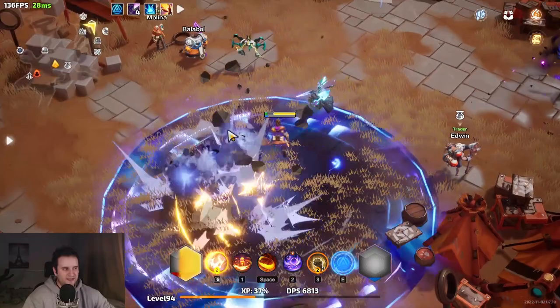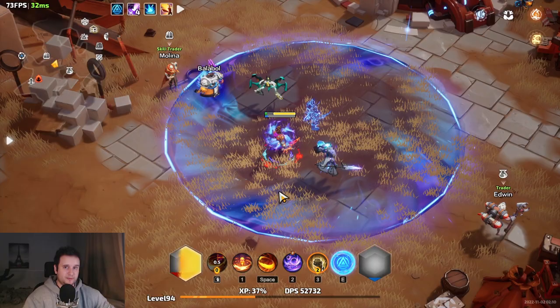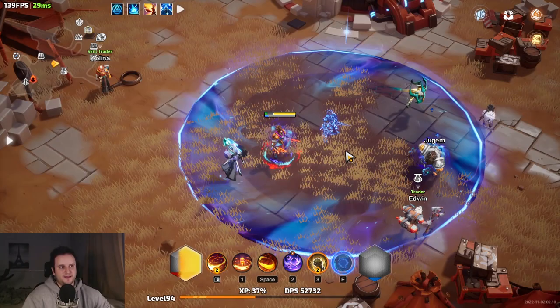I was extremely surprised by Scorching Pulse and by Wilt in general — how far you can scale it. Hopefully in the future it gets less expensive, as some of these mechanics are hidden behind very rare items. If you liked the video, give it a thumbs up, subscribe, and a huge shout out to my Twitch subscribers and Patreons — I couldn't do videos like this without you. I'll probably play more Yuga builds in the future just because it's such a comfy playstyle — running around having your copy do everything for you, like minions but you're not completely useless and still deal at least half the damage. See you next time.